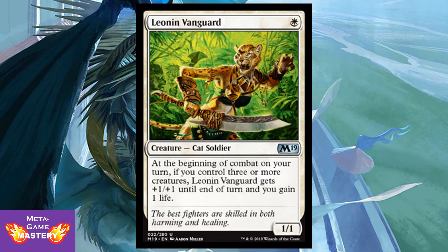Leonin Vanguard is 1 white mana for a 1/1 Cat Soldier. At the beginning of combat on your turn, if you control three or more creatures, Leonin Vanguard gets +1/+1 until end of turn and you gain 1 life. This thing is great — straight-up value. You get a 1/1 for 1 that can be a 2/2 for 1, and it gains you life every turn if you have a go-wide strategy, which is incremental life gain for your Ajani's Pridemate synergies. Very synergistic. It doesn't necessarily have to attack for you to gain the benefits, so it's a safe trigger. Overall, just a solid card.